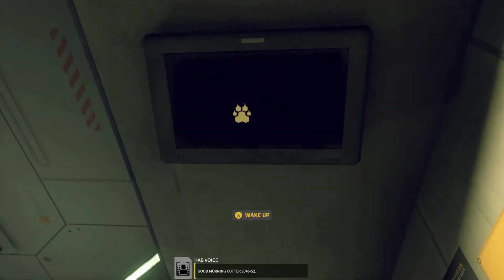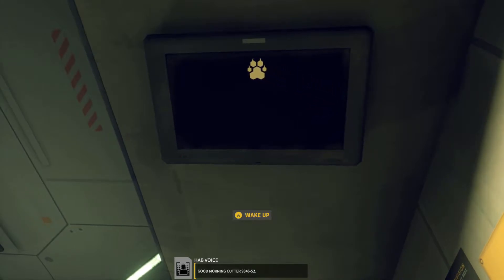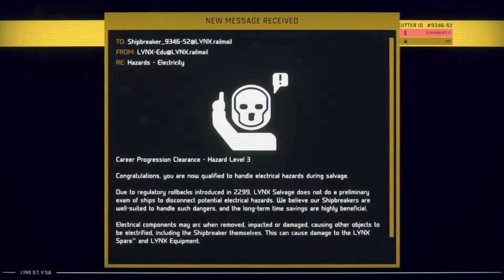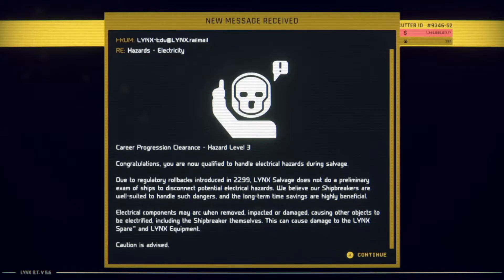Good morning, Cutter 9346-52. Career progression clearance: Hazard Level 3. Congratulations! You are now qualified to handle electrical hazards during salvage. Due to regulatory rollbacks introduced in 2299, Link's salvage does not do a preliminary exam of ships to disconnect potential electricity hazards. Interesting that they straight up identify that the regulatory rollback did that.